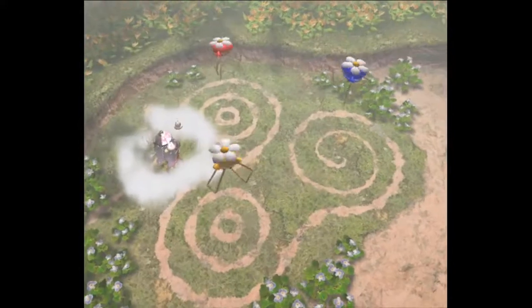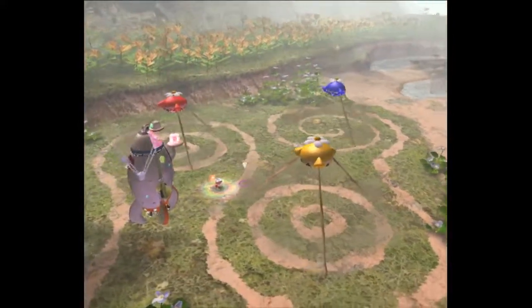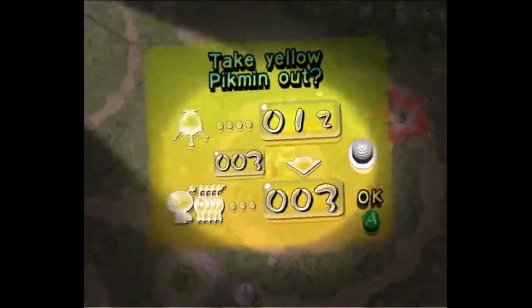For certain skill levels, you can have more or less blues and reds going into bullbacks. For a beginner, I would definitely recommend a lot of reds, because you have to match pretty fast.